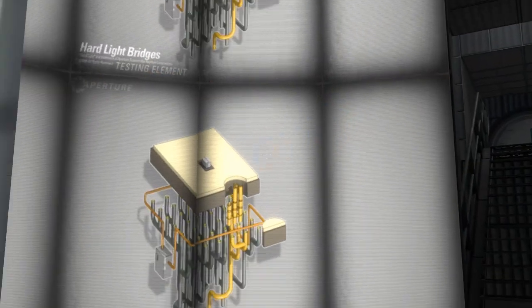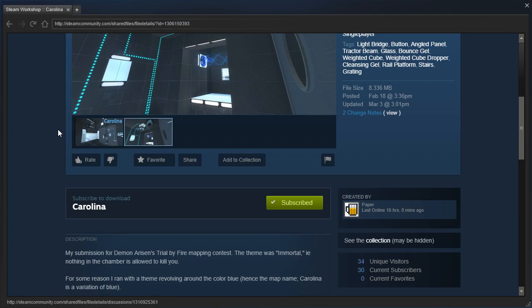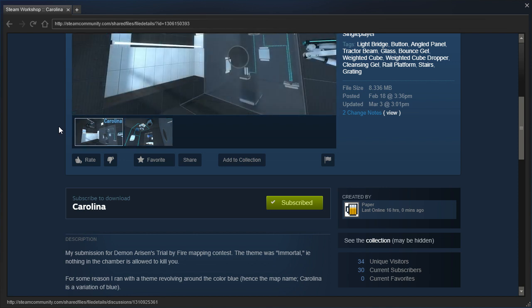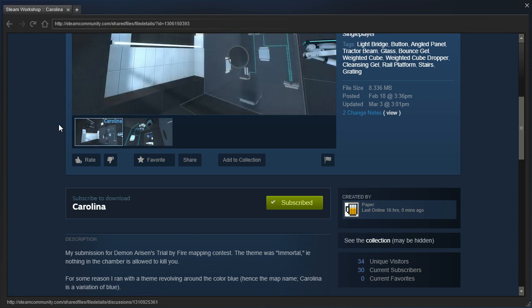Hey guys, I'm LB, and let's check out Carolina by Paper — my submission for Demon Arisen's Trial by Fire mapping contest. The theme was immortal, meaning nothing in the chamber is allowed to kill you. For some reason, I ran with a theme revolving around the color blue, hence the map name. Carolina is a variation of blue.